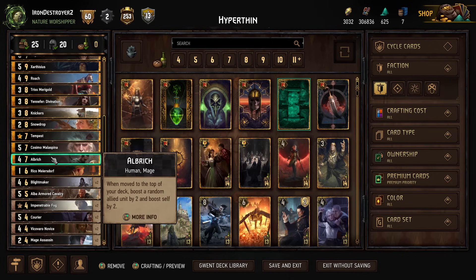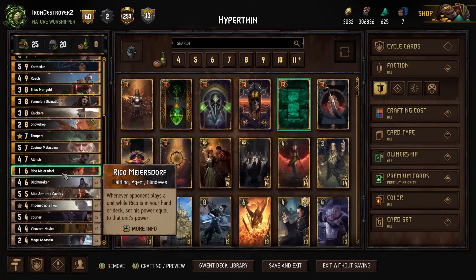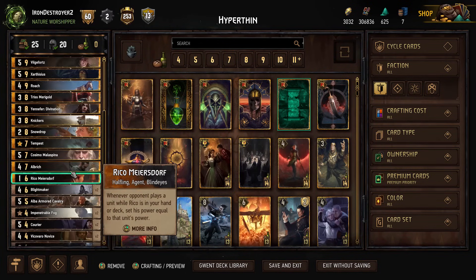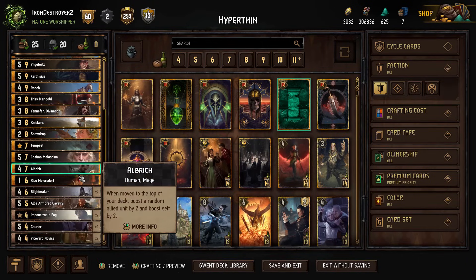Then we have our Albrick — you move him to the top and boost him a bunch. If you're playing Mill, you just leave. Then we have Rico. Rico goes with Rience. Leave him in your deck to the end of the game. Ideally you could just scroll him to the bottom. You can also play Maxi and put him on the bottom that way instead of the Alba Armored Cavalry.